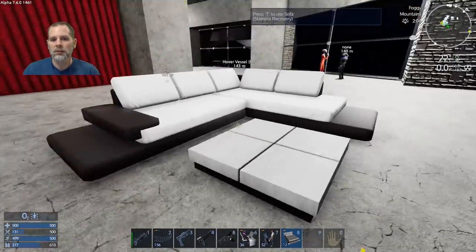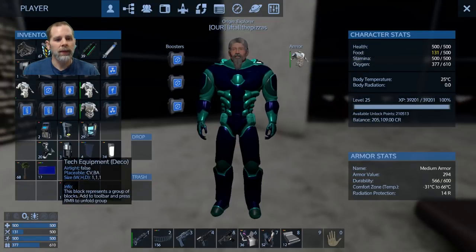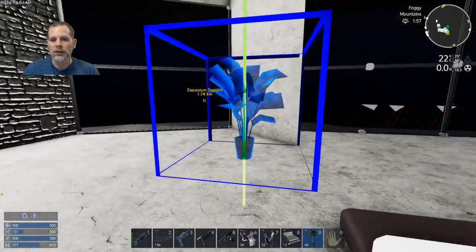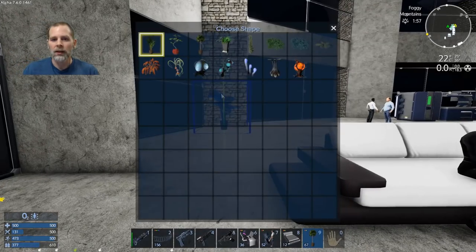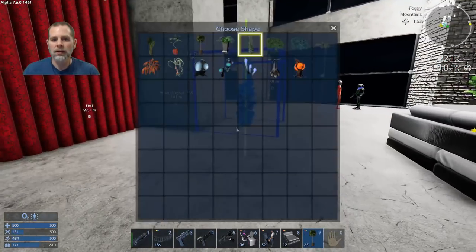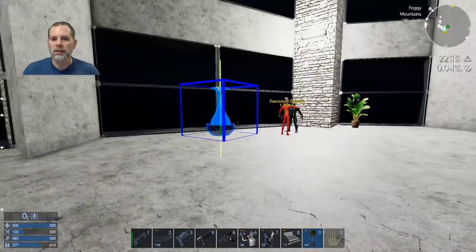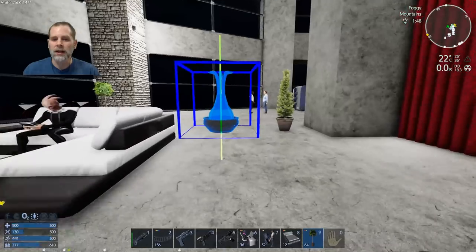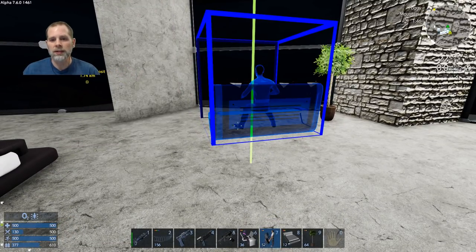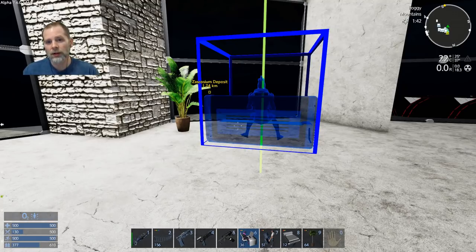So we've got those placed. We're going to have some plants in here - got some deco here, we can put deco over here and here and get some plants up in there. Maybe some onion flower - we don't want all Earth plants, right? I want to put a bench over here so people can sit and look out the window.